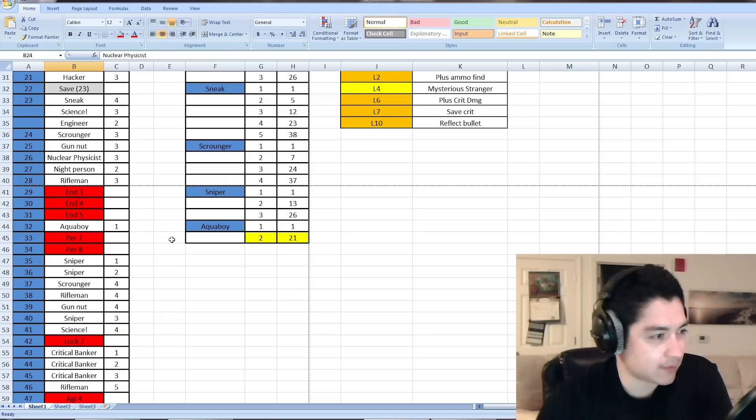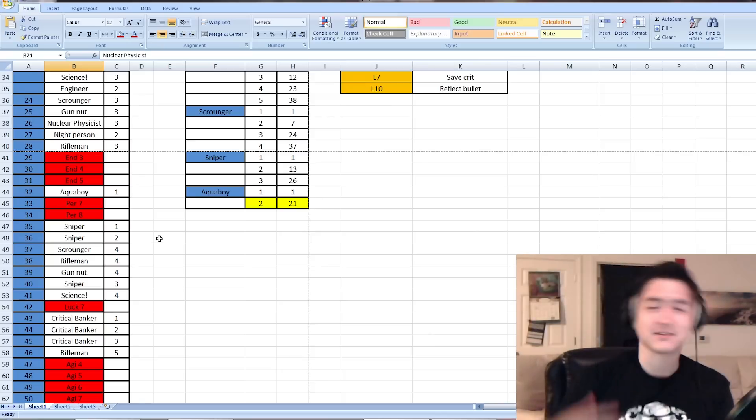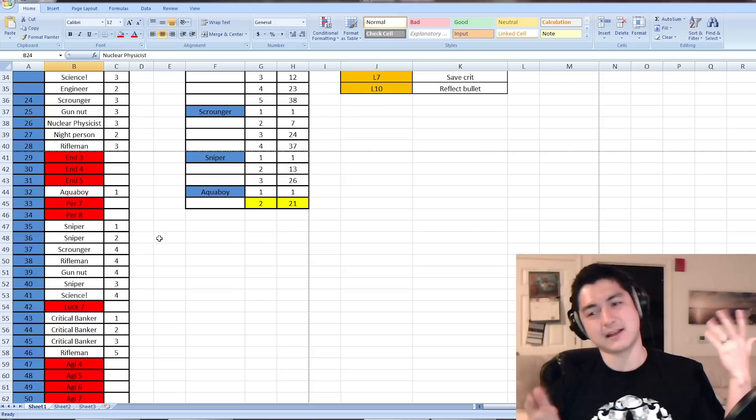Level 24 I'll pick up Scrounger rank 3, level 25 Gun Nut rank 3, level 26 Nuclear Physicist rank 3, level 27 Night Person rank 2, and level 28 Rifleman rank 3.